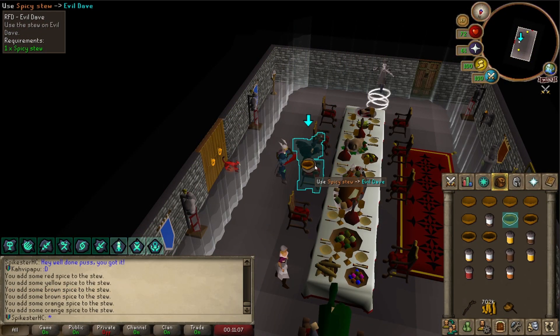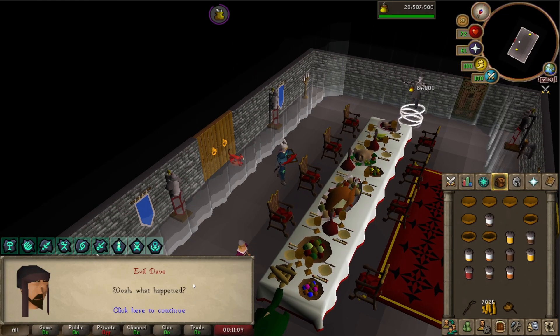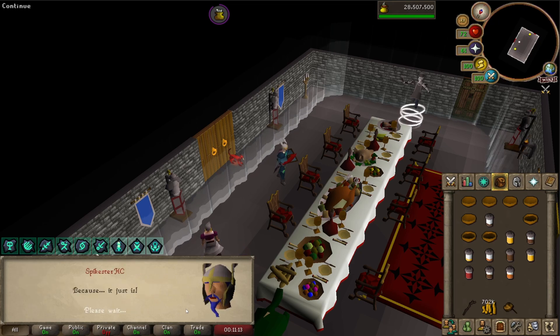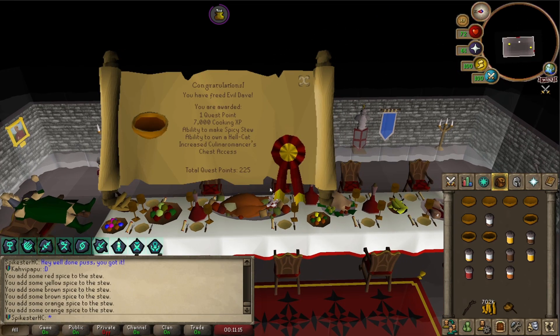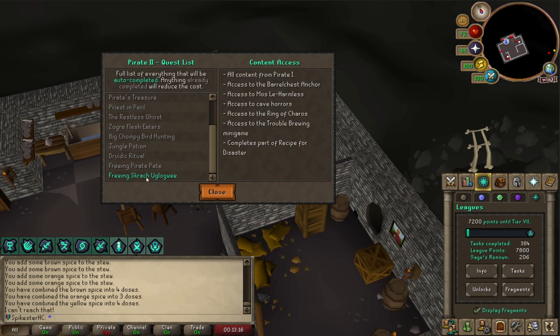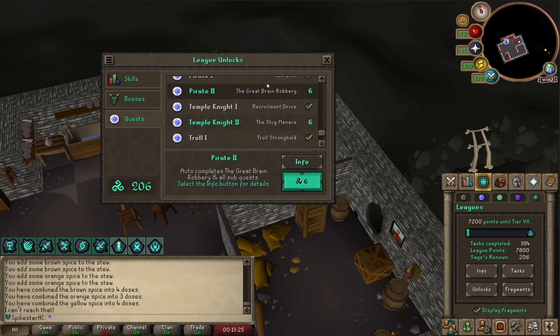I'm about to hand in the Spicy Stew, saving Evil Dave, and then there's only one more RFD subquest after this. The final subquest I have to do is freeing a Scratch You Glogui. I think I'm going to unlock the Pirate questline — it's only this one and the Great Brain Robbery, but it'll save me having to do it later. I've got plenty of Renown so I'll just skip it.